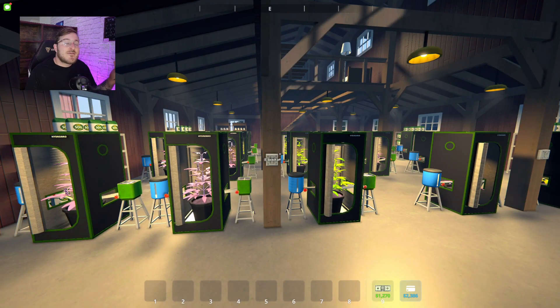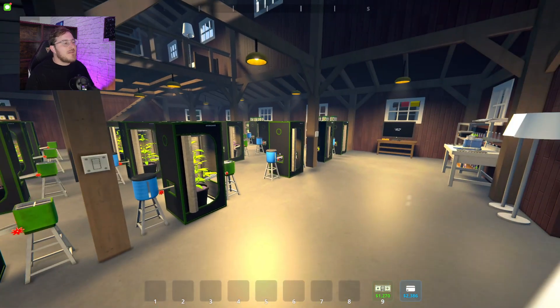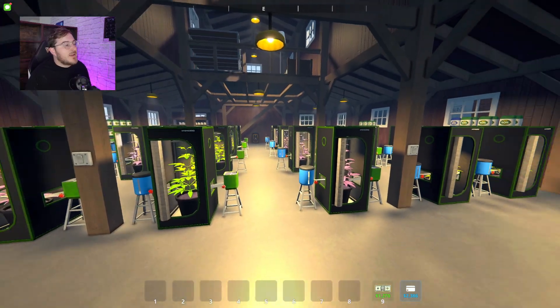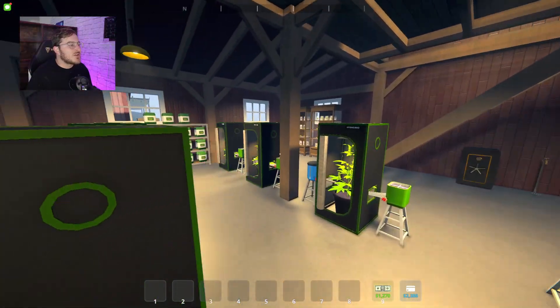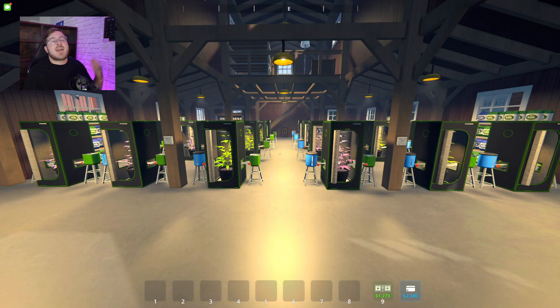That about wraps it up for the barn tour. Go ahead and comment down below if you think you have a better barn layout or if I should have done anything else. Overall, I'm really pleased — everything's very spaced out and easy to maneuver around, and 24 grow kits produces an extremely huge yield. Now let's go ahead and dive into how to install the mod.